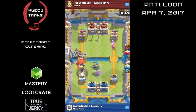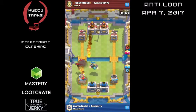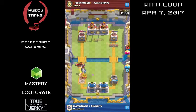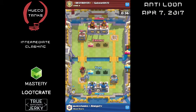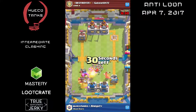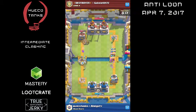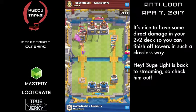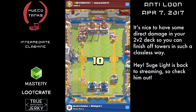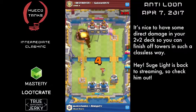Of course, when I'm cocky I misplay. The Lava Loon attack gets in, does damage. Now it's a two-tower game, so we have to actually work for this win. We're taking some serious heat here, but we're not in too much trouble. Goblin Barrel distracts the Executioner enough that the Hog gets in some quality swings, and we can rocket Fireball for the win.